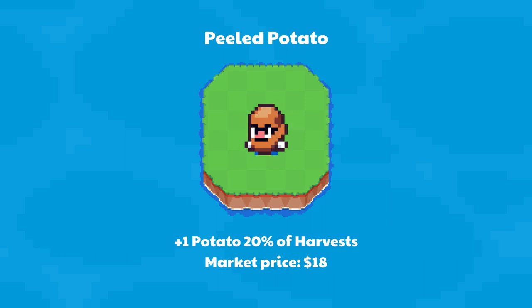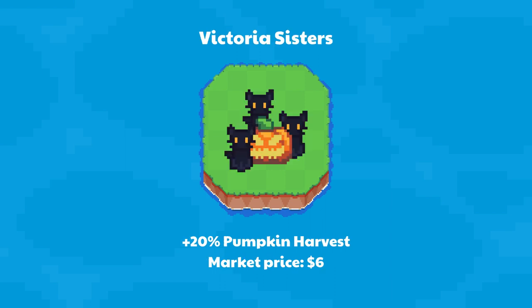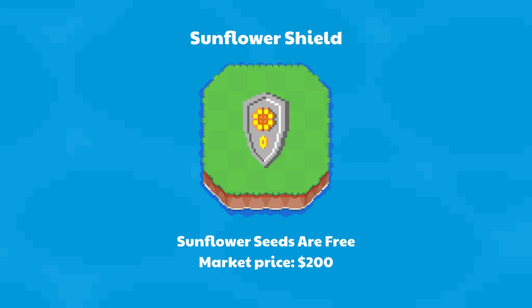Peeled Potato gives a bonus potato 20% of all potato harvests — market price $18. Easter Bunny has a 20% boost to carrot harvest — market price $2. Victoria Sisters gives 20% more pumpkin harvest — market price $6. Lunar Calendar makes crops grow 10% faster — market price $7. Sunflower Shield makes sunflower seeds free — market price $200.